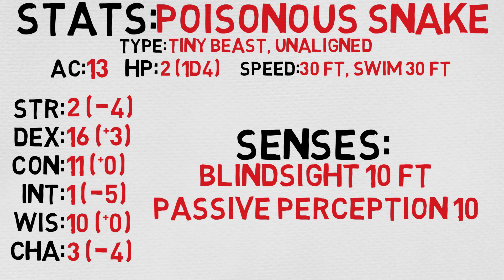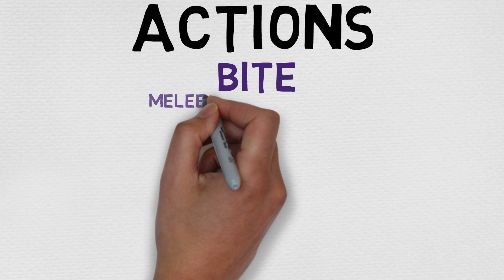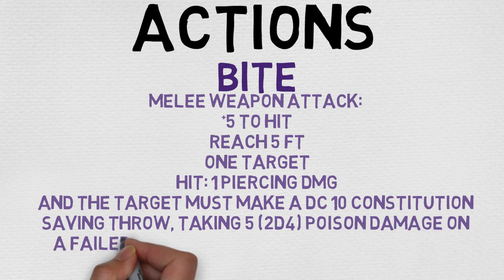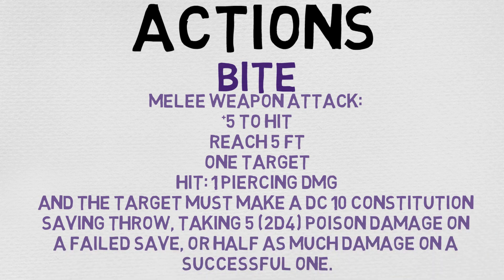Looking at these stats, it's safe to assume it's not great for much on its own. But let's check out its attack action — that might be enough to change your mind. The snake can do a bite attack: it is a melee weapon attack, +5 to hit, reaching 5 feet, targeting 1 target, and deals 1 piercing damage. However, the target must make a DC 10 constitution saving throw, taking 5 poison damage on a failed save or half as much on a successful one. You can also just roll 2d4. I like this because no matter what, they're taking extra poison damage.